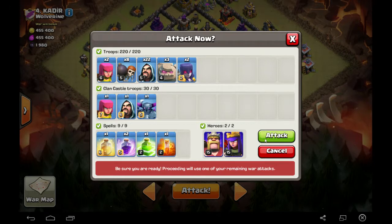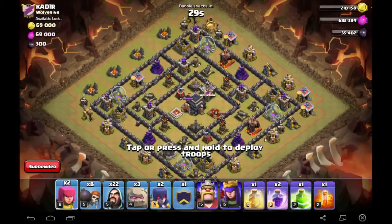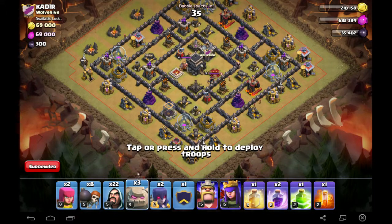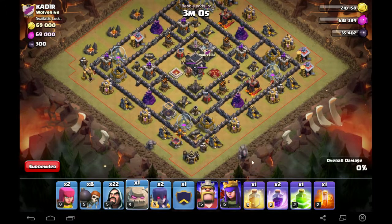Always use that last 30 seconds leading up to a war attack to plan things out. I'll be dropping a golem over here and a golem over here, then followed by my wallbreakers, then my wizards and witches, and lastly I'll deploy my heroes more towards the end of the attack. I'll use my jump spell on these walls over here by the expo.